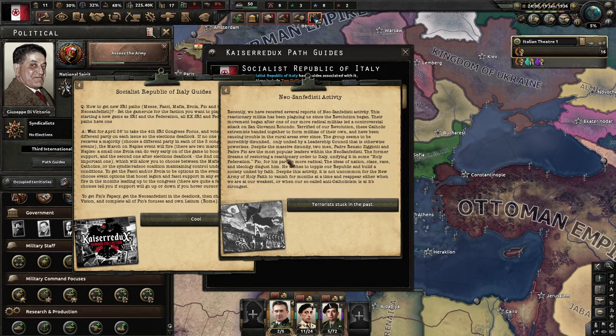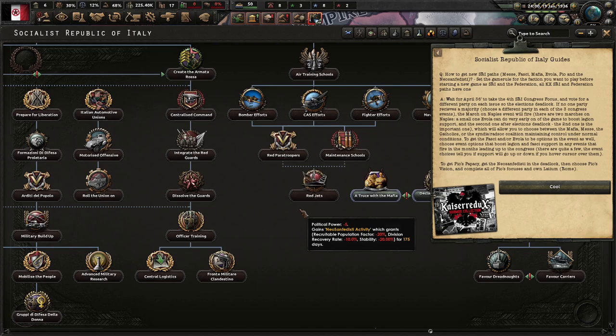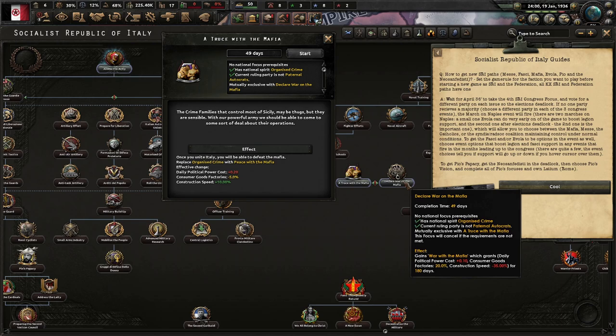The March to Naples event will fire — a small one that will boost Legion support. There's also a Neo-Sanfedesti activity event. This reactionary militia has been plaguing us since the revolution began, formed after a radical militia led a controversial attack on San Giovanni Rotondo. Catholic extremists banded together into militias. The group is incredibly disunited, with two prominent leaders: Padre Renato Zigaliti, who dreams of restoring a reactionary order, and Padre Pio, who is more radical — disgusted by ideas of nation, class, race, and ideology, wishing to build a society united by faith.